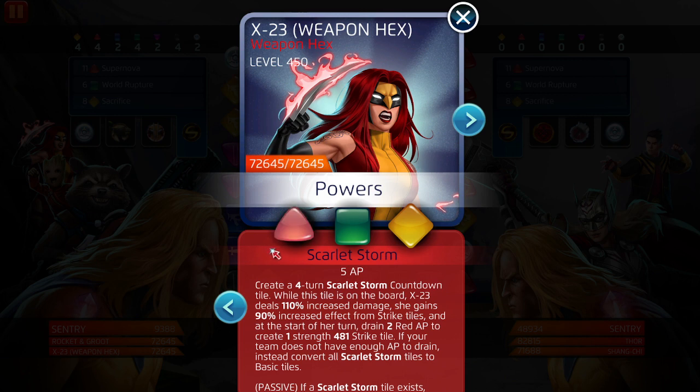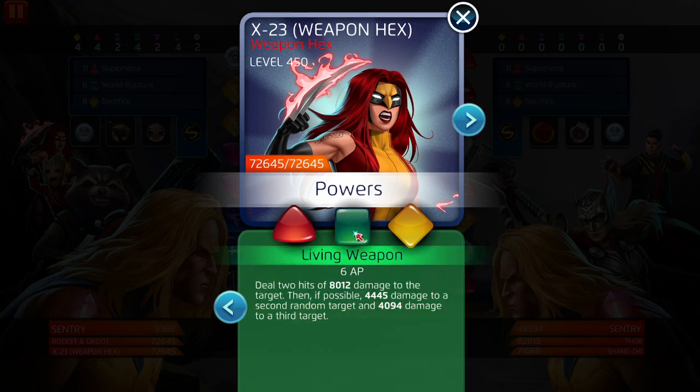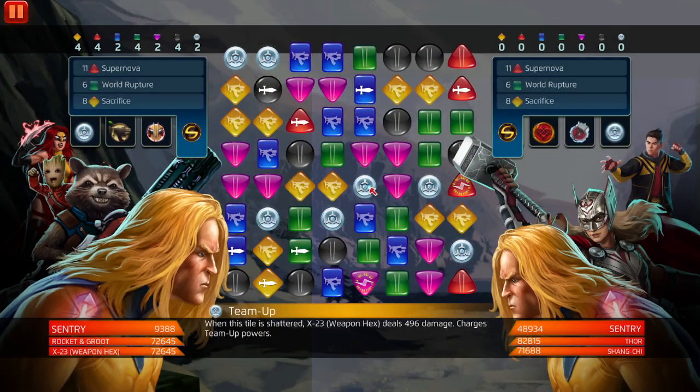We're going to try to keep the strike tiles on the board and activate this as fast as possible. I'm using boosts to speed things up. The plan is to pop Scarlet Storm, then activate Living Weapon, then make a match and see the damage we can do. 82,000 from Jane Foster — we're going to save her for when we pop the combo. Obviously there's no red on the board; the game is like 'not today' when you want to showcase a character.